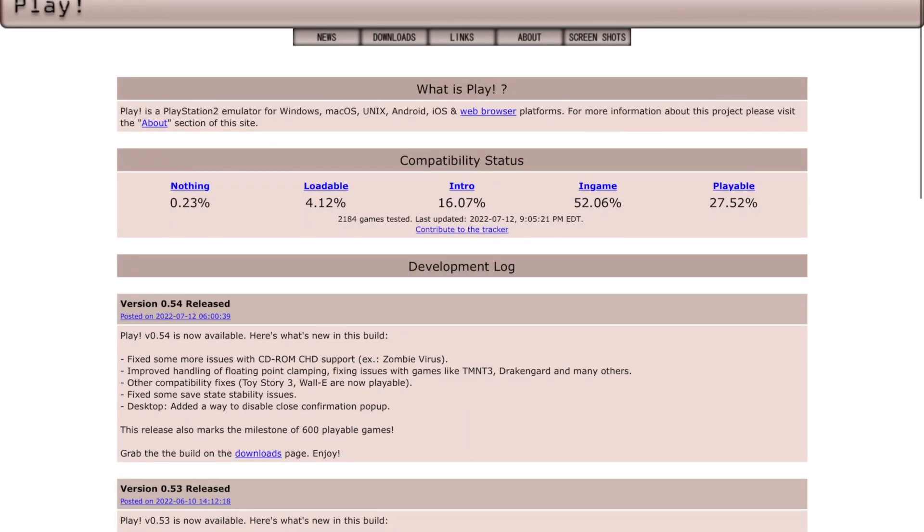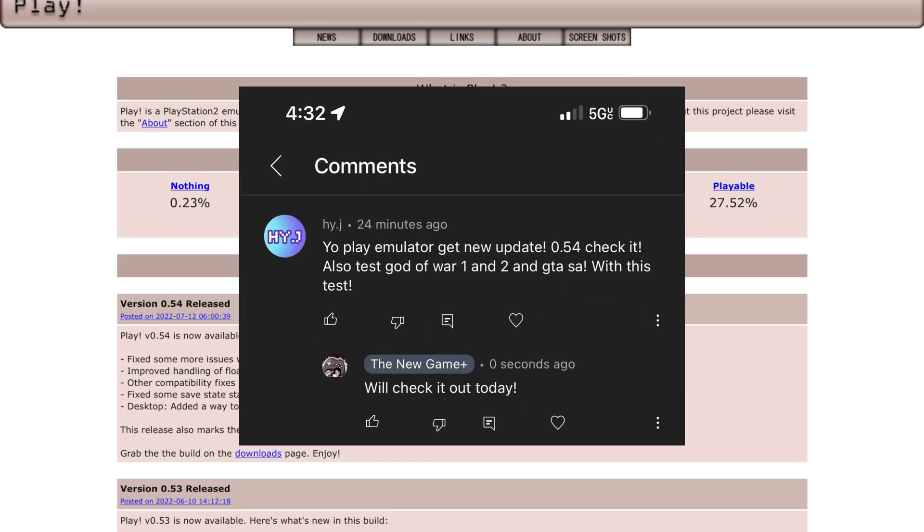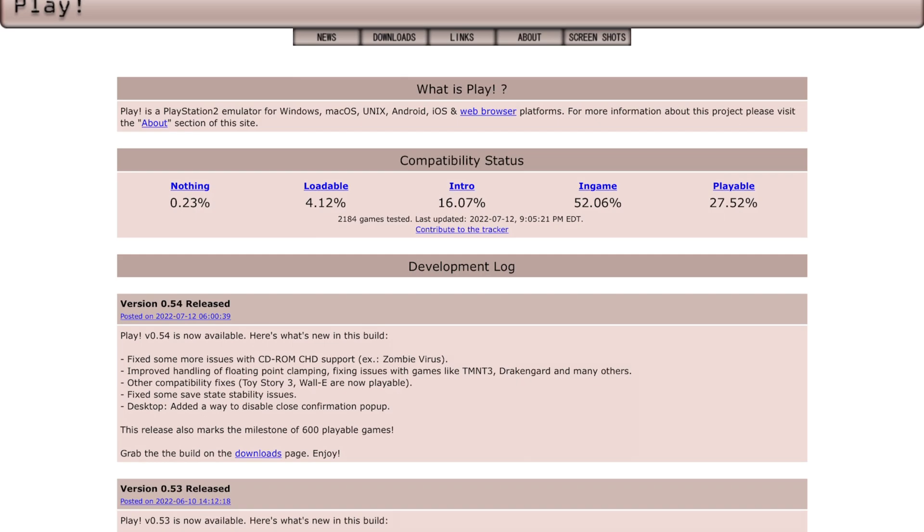Welcome back to Norwegian Plus. Today I have another update for Play, the PlayStation 2 emulator. One of my subscribers pointed out there's a new version available. Here we have the newest version, which is 0.54. As always with updates, they increase compatibility for some titles and start adding those titles to the compatibility list, which I'll have down below in the video description so you can check if any games you play are being added.